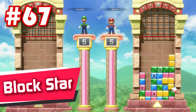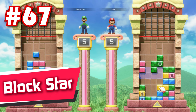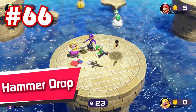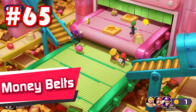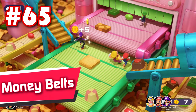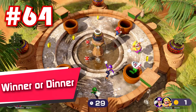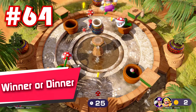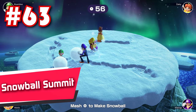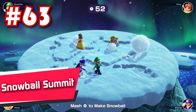68: Bumper Balloon Cars — because all the controls are mapped to only the left joystick, driving the car around can feel a bit clunky at times. Even with that minor complaint though, Bumper Balloon Cars is still a lot of fun. 67: Block Star — a decent puzzle minigame that's a bit short and heavily outshined by the others in this pack. 66: Hammer Drop — run around and collect the coins, see if you can get the most. 65: Money Belts — run around and collect the coins, don't get pushed off by the conveyor belts.